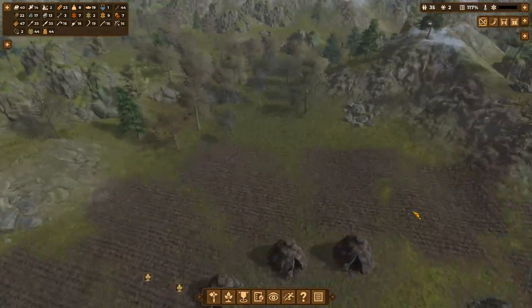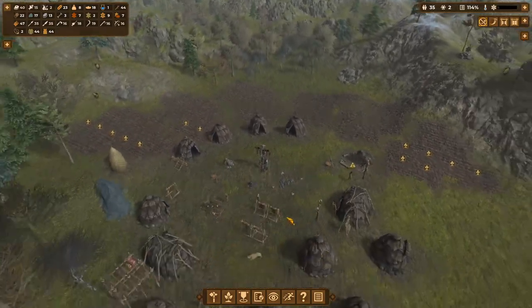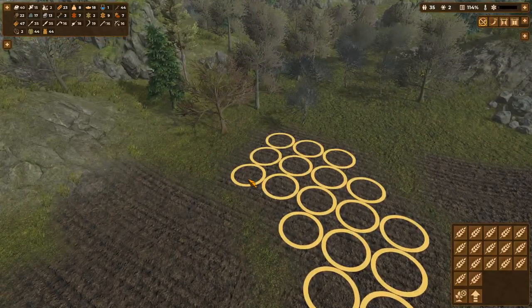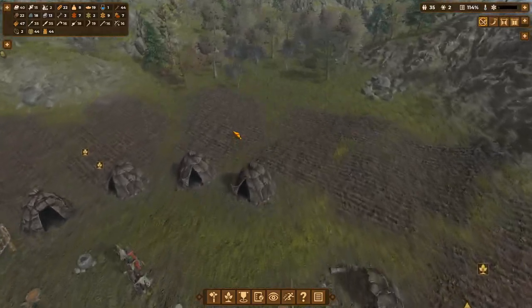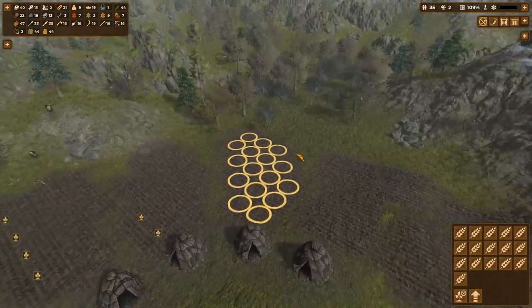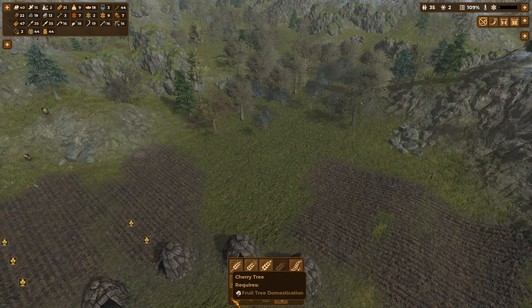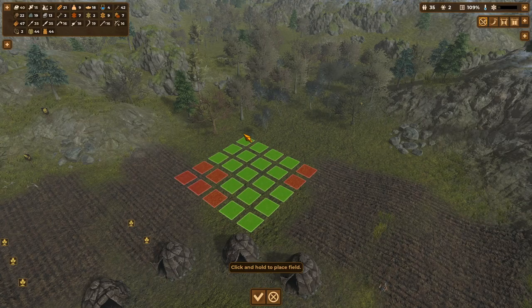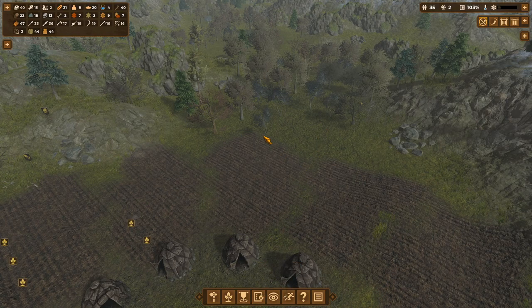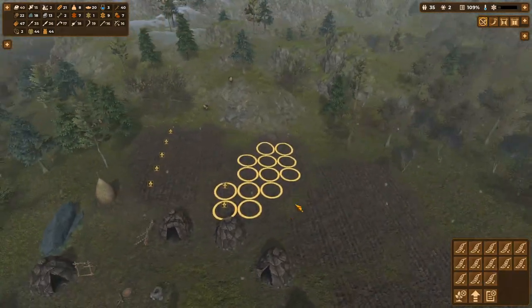We're not doing anything else right now other than waiting for that building to be built. So I'll just put it back this way and we'll just let it be this kind of lumpy shape. It's fine — I don't mind the lumpy shape.